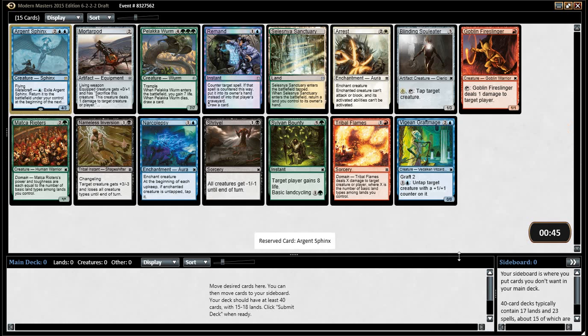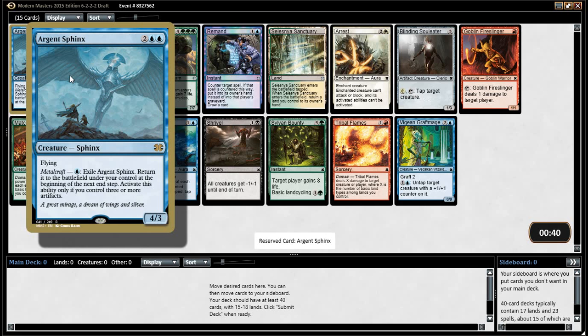Hello everybody! Look at this set — this is Modern Masters 2015. This is a new set. Urgent Sphinx is dirt.